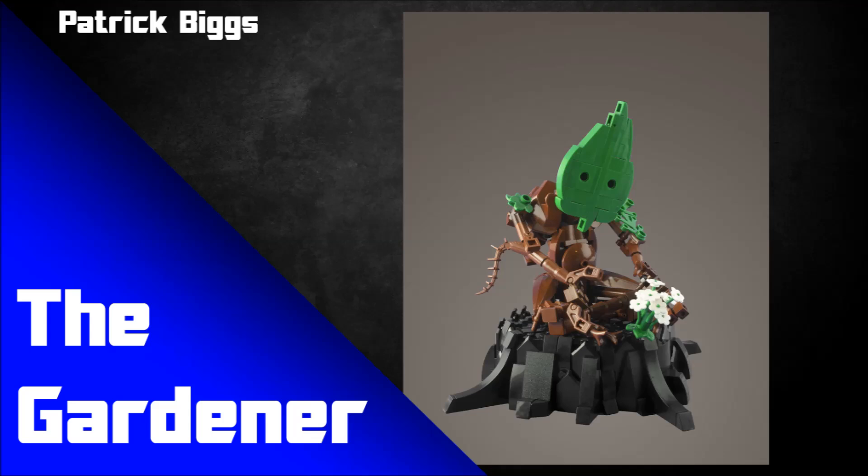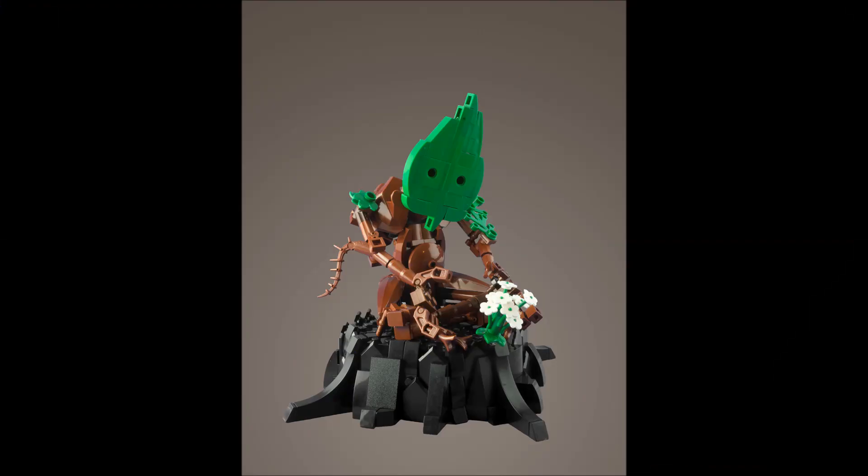The next mock is by Patrick Biggs and it's called The Gardener, fitting very well in the plants sub-theme. The description reads: 'First came the men, then came the saws, then came the fire. The Gardener begins his work by bringing life to the desolation.' The black stand very much looks like a burnt-out tree stump, and this little gardener character is planting new life. It's a great concept and a great way of playing with colors — the white flower really pops against the brown, black, and green.